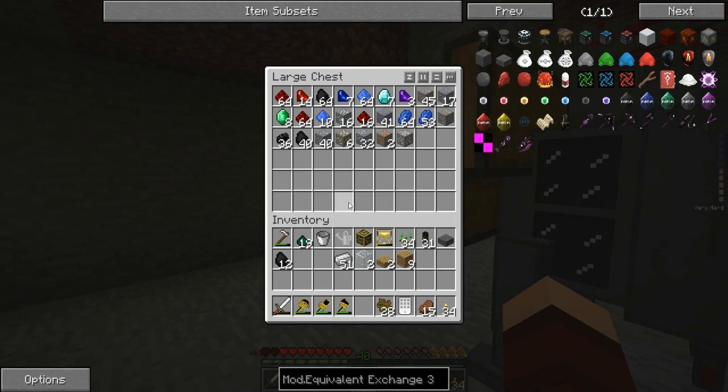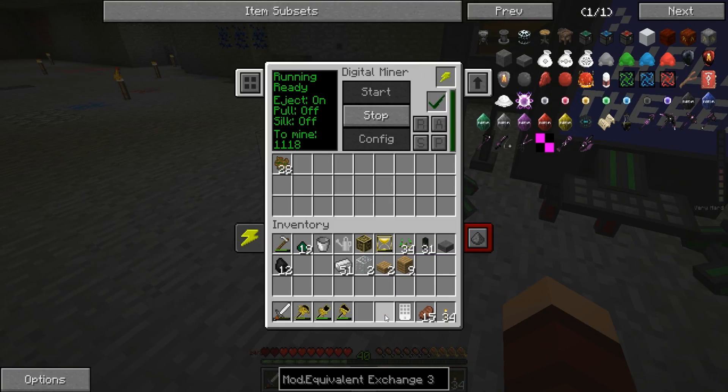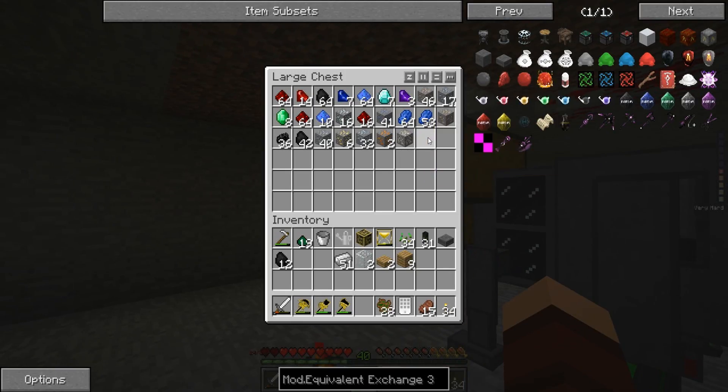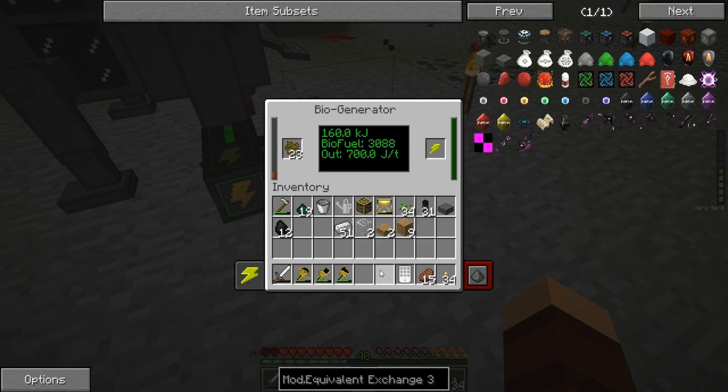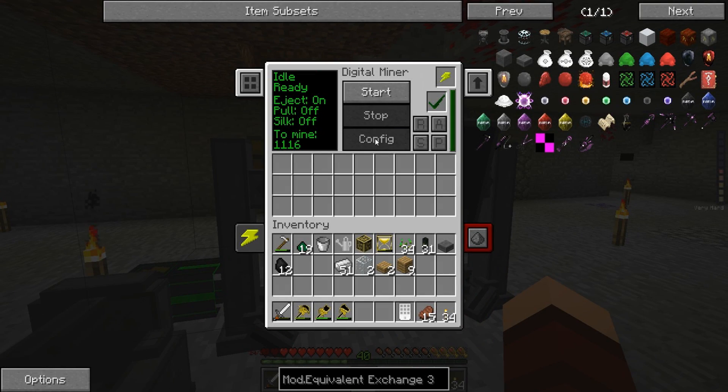So if I look in here, we have it just set to ores, right? Let's do this - not what I meant to do. I meant to do this - let's get that in there. Now if we go in here and I stop it... why can I not configure it?